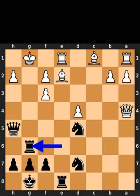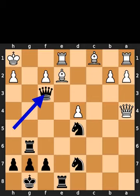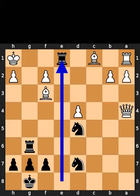Black plays rook to g6, check. White plays king to h1. Black takes the pawn on f3 using the bishop. Black takes the rook on e1 using the rook. Checkmate.